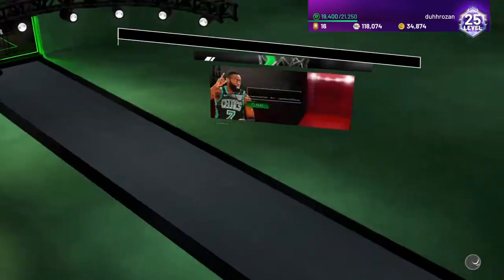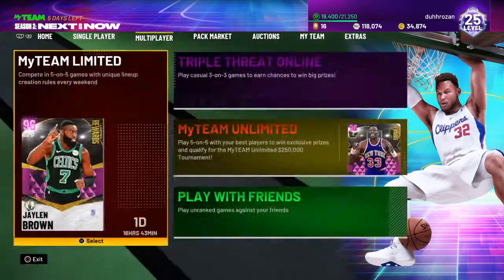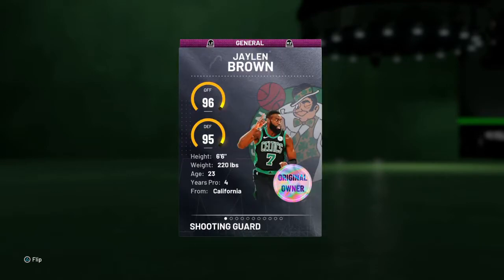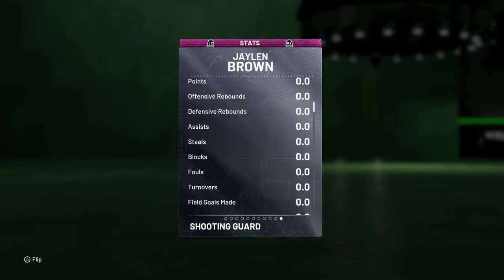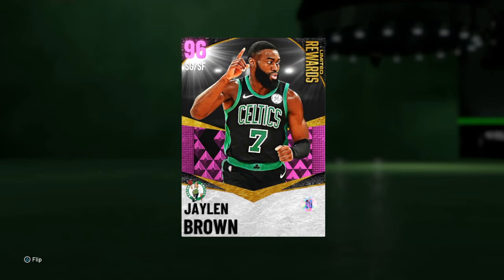I'm probably going to end up finishing off unlimited — lose some games, win some games, do some challenges. Jalen Brown man, I'm gonna badge this guy out. I didn't get to see how many points he got last game — I remember he was on 29 when he did the dunk. I'll update you guys next time, probably Tuesday if they release season two deluxe packs. We'll get a pack opening, play unlimited — catch you guys next time.